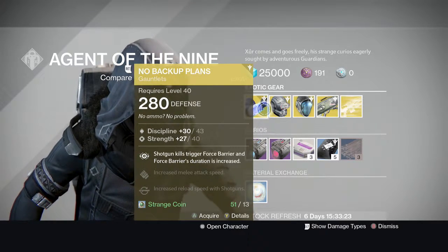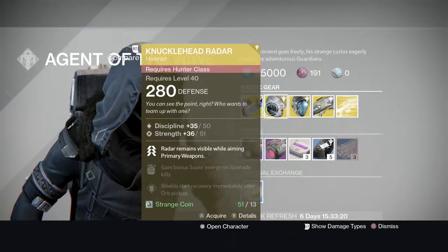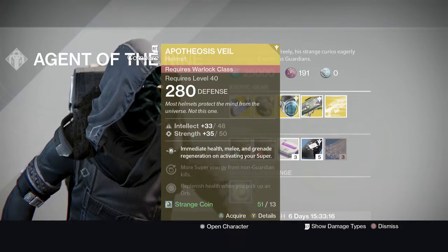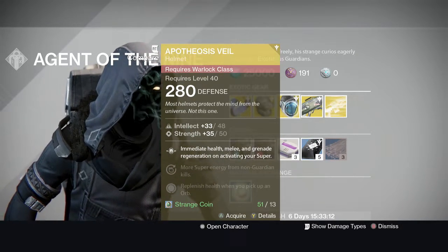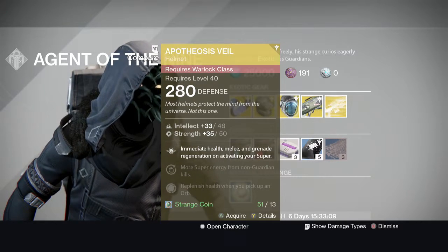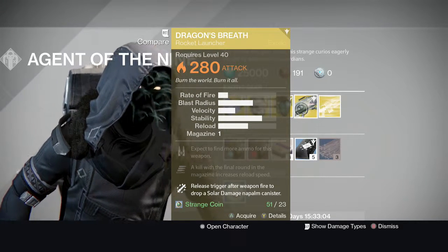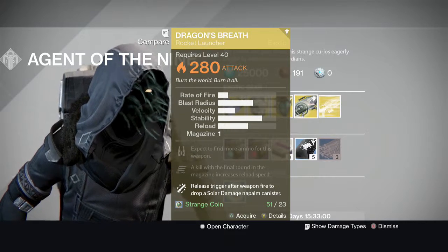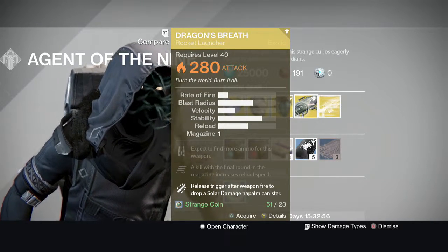You have the Knucklehead Radar — this is for the Hunter. Get it. This veil is for the Warlock class item: health melee and grenade regeneration to bring your super — Dragon's Breath. Like I said, special fire trigger after weapon fires a drop that deals napalm canister damage.